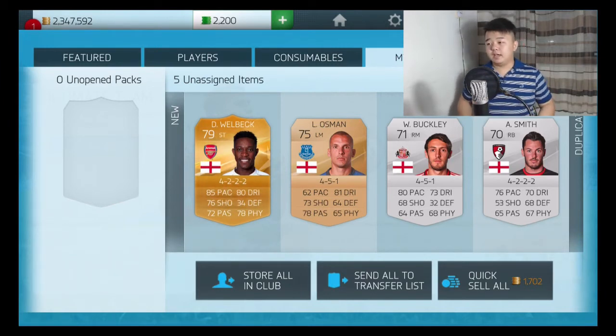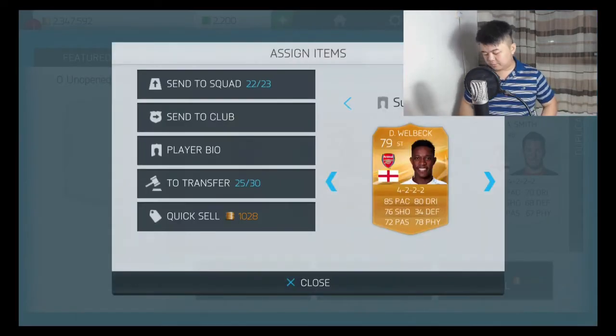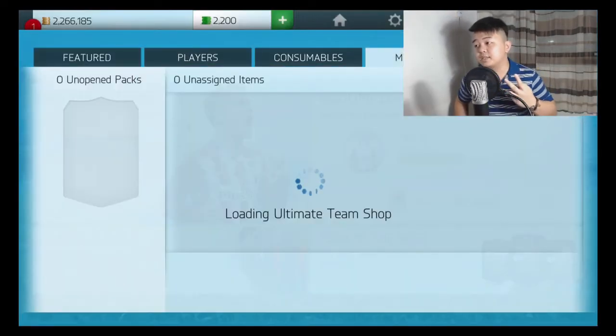He is quite good: 85 pace, 80 dribbling, 76 shooting, 72 passing, and 78 physical. He is quite a decent player so I think this is acceptable. Gonna send you to my club. Three more packs, man, three more packs.